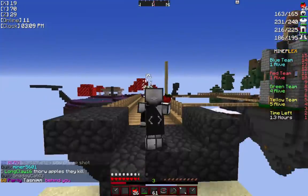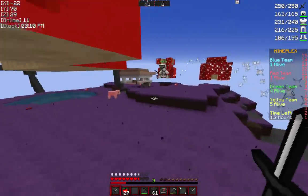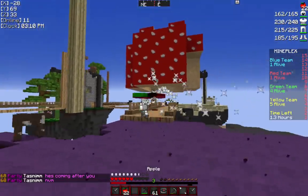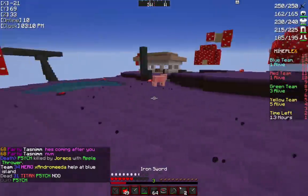Typically you want to go for three hits with an iron sword or two hits with a diamond sword on a regular player. Sometimes you will be unlucky — the player may be two hearts down and it becomes a two-shot. So you want to watch out for that and just finish them off with apple.